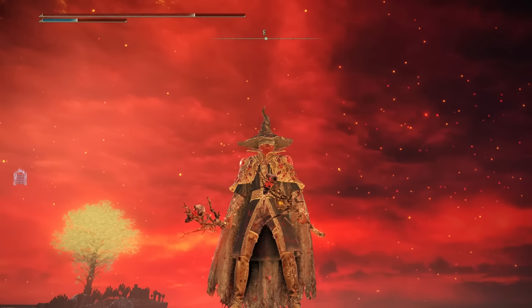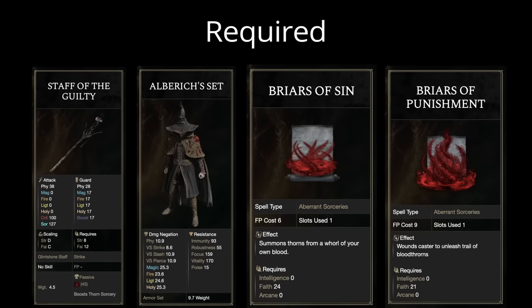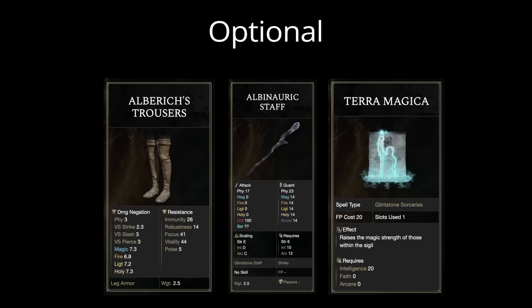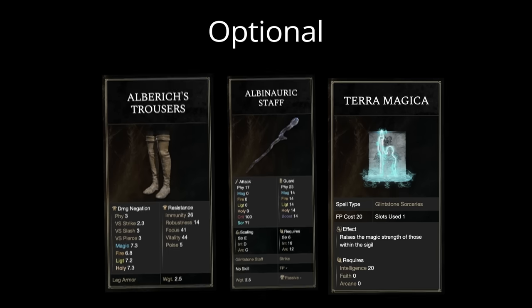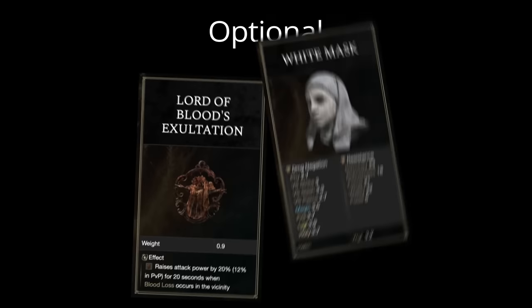At number 8, we have the Blood Mage build, inspired by a video created by The Coop. This build is centered around dual-wielding two Staffs of the Guilty, combined with the Albaric armor set, and uses Aberrant Sorceries. Since the Aberrant Sorceries still deal magic damage, they will actually still be procced by Terra Magica. We just didn't apply it to this build because of aesthetic purposes. These are the recommended talismans for this build, but these talismans would be excellent options as well.